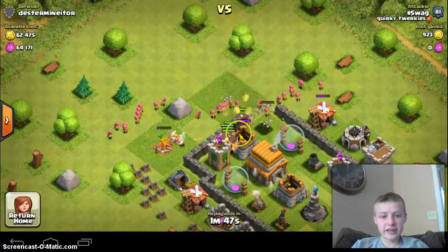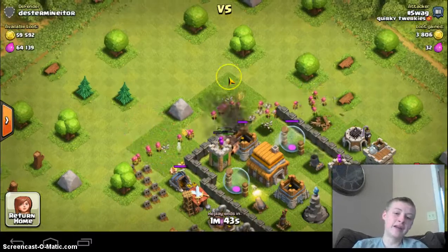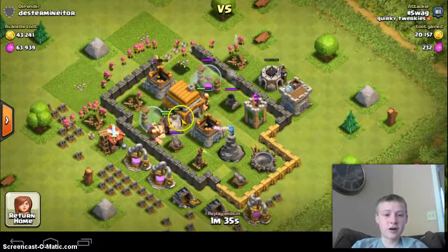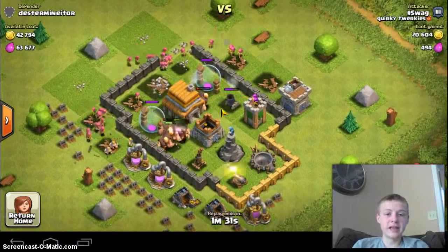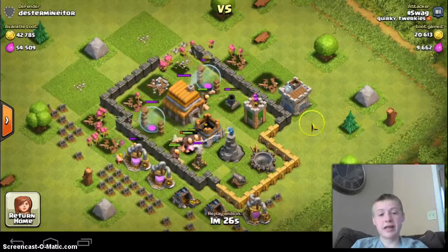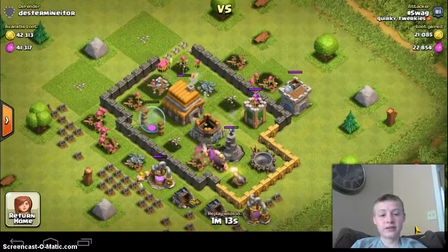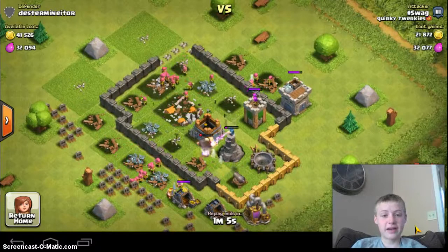And now look at this — these giants just destroy everything. They're spamming your archers right behind them. I should have waited a second more to do it, but it ended up alright. Then they just take out all the defenses, and your archers can pick off all these buildings and some defenses that the giants missed. We get in here, they get almost every single defense. They almost get this Wizard Tower — we got it.